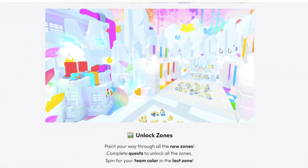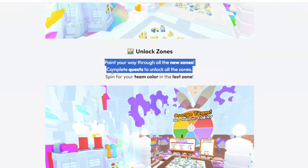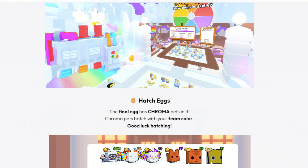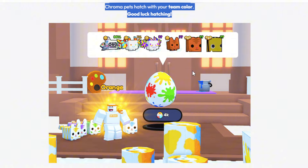You have to get on the leaderboard and earn some really cool stuff. It's the same as how you normally unlock things — painting your way through all new zones and completing pet quests to unlock zones. You need to reach the last zone for your team's color. The final egg has Chroma Pets in it — Chroma Pets hatch with a team color, so they're basically limited pets tied to your team.